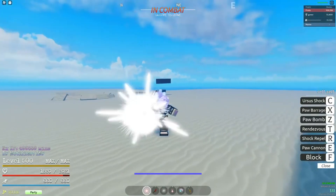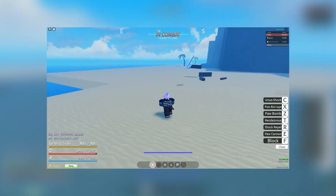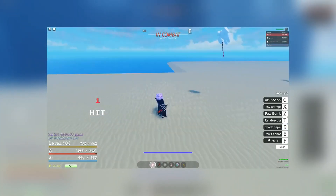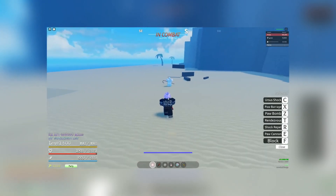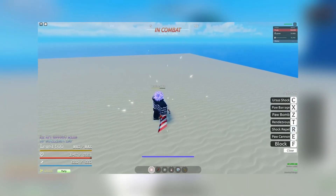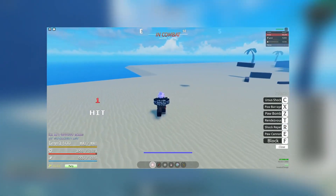The second move, which is the most interesting move, is the Shock Repel. The Shock Repel is basically a move where you repel someone when they get close. It's kind of like a counter — if they hit you, you just send them flying away, which is super cool.